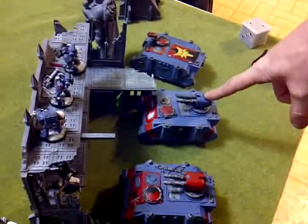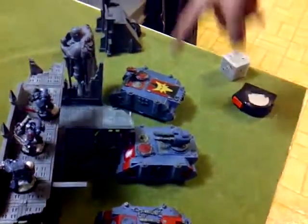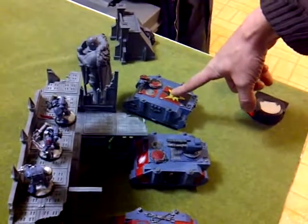Five Grey Hunters with a Flamer joined by a Rune Priest with Tempest's Wrath and Jaws of the World Wolf. Then I've got nine Grey Hunters with a Meltagun, Mark of the Wulfen, Wolf Totem, and Power Weapon joined by a Wolf Guard with a Power Fist and Combi-Melta.